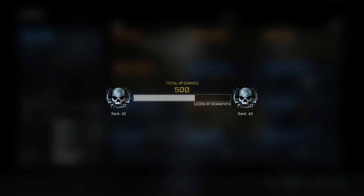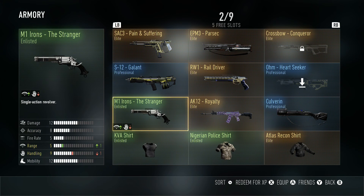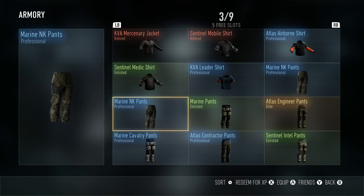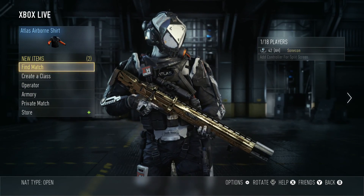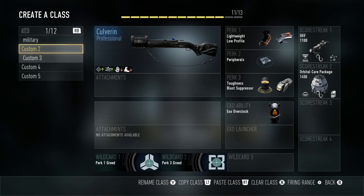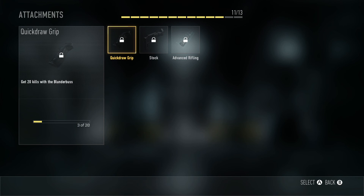That gun is awful. I'm telling you guys this right now. If you get it, the only reason you would probably use it is just to suck — to drop KDs in a front way. So yeah, this is my Blunderbuss class. It sucks.